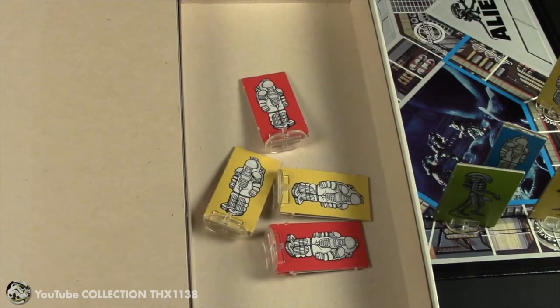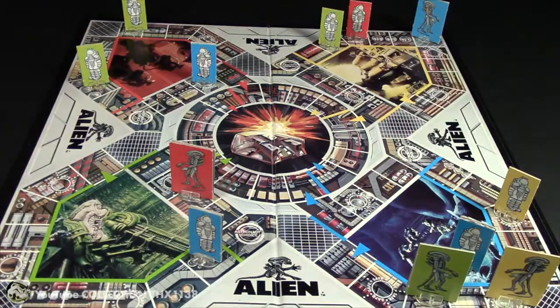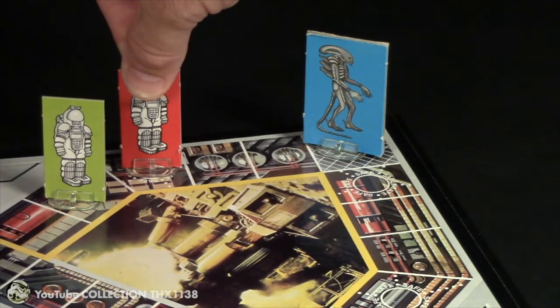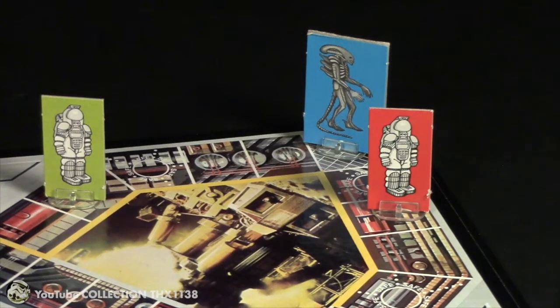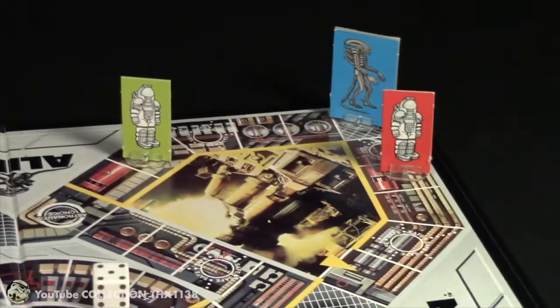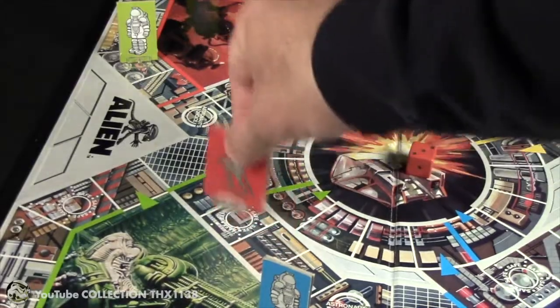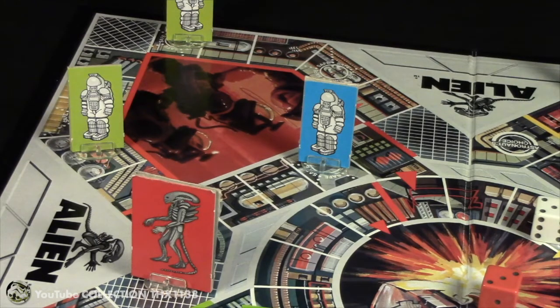So right now that's Kane and Captain Dallas for red and yellow. Here's a look at the Nostromo. Five and a three for red — he has to move his remaining astronaut five spaces, setting himself up for a potential elimination. But really, as soon as you exit you set yourself up for potential elimination — otherwise you're always safe in your home zone. His alien moves three spaces to an air shaft, continuing to hunt down the blue astronaut in the lead.